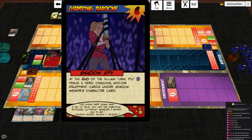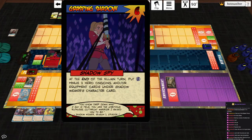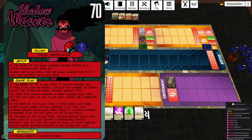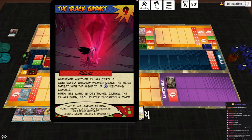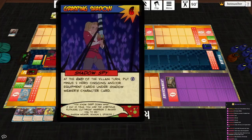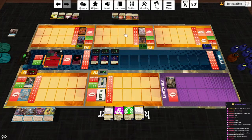Grasping Shadow — Shadow Spy. At the end of the villain turn, put two hero ongoing and/or equipment cards under Shadow Weaver's character card. Gross — good thing to start the game with. There are not three or more other villain cards in play, so she gets another card play. It's another Grasping Shadow. Hopefully we can do something about that. She deals no damage. The Black Garnet says: whenever another villain card is destroyed, Shadow Weaver deals the hero target at the highest HP lightning damage. This card is destroyed during the villain turn — each player discards a card. Might be worth risking. And then there's nothing to destroy.